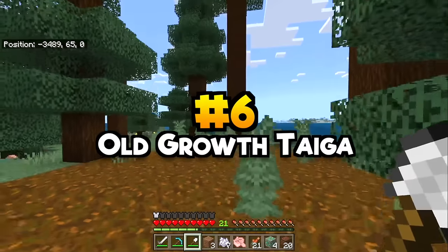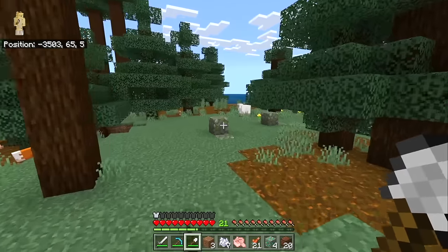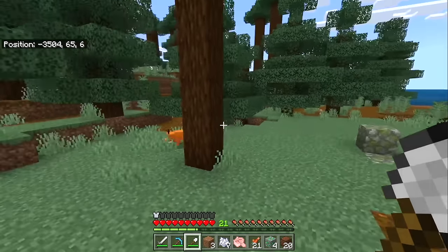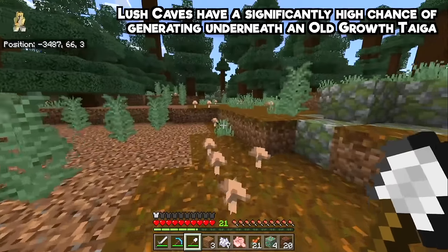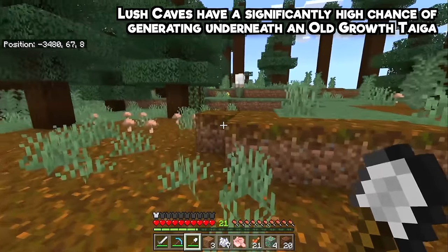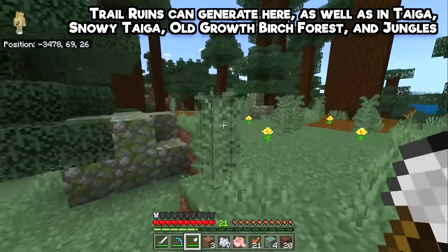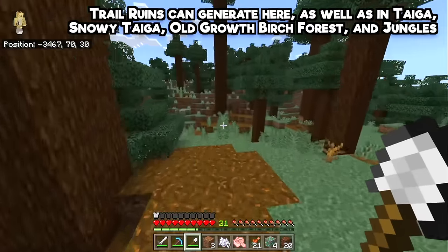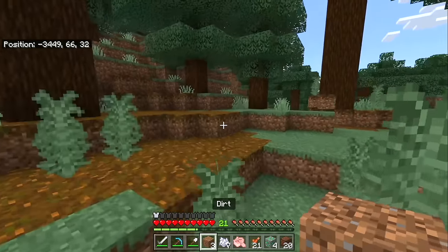You won't find any beehives in the mega taiga biome, which is a great source of mossy cobblestone and also spawns fox and wolf. Something you might not have known is this biome has a high humidity value, making it a great place to find lush caves below. Trail ruins can also be found here — it's very rare but a great place for archaeology.